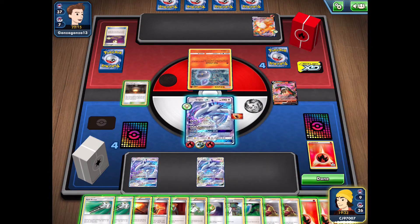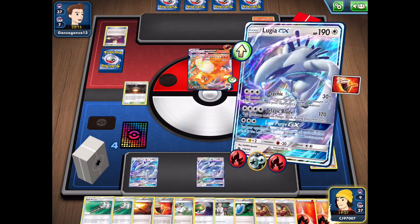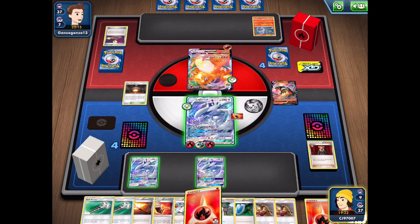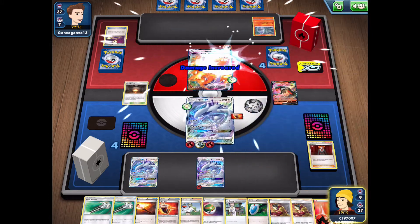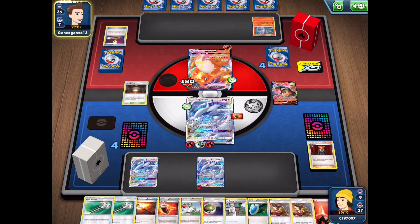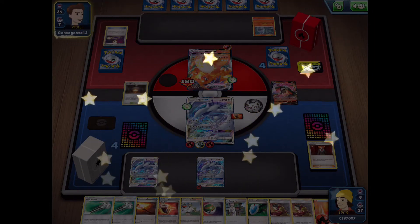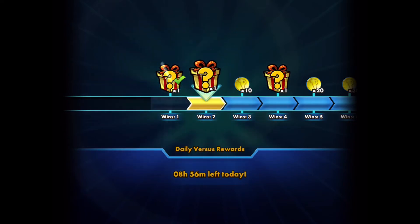We could retreat and use Lysandre, which I like since we have the energy available. We'll retreat into our Lugia that has all the energy on it, use Lysandre to bring up that VMAX, and hit into it with Pelagic Blade for 180 damage. This puts us in a great position — if they want to hit into us for 100, we can use Psychic for a retaliation, most likely for a knockout. My opponent chooses to concede — they didn't have any options, so we took our first win. Let's get into another one.